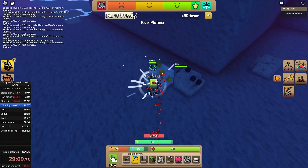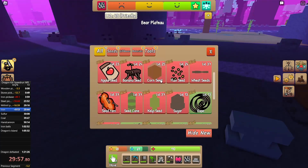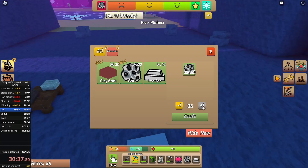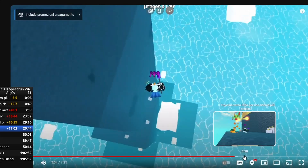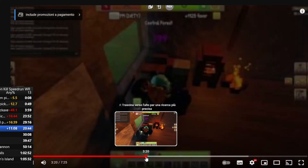It became winter so the ores respawned, and I took advantage of that and mined some iron, sulfur, and coal. The speedrun had a lot of mining — I basically cleared up the whole island. Then I actually went ahead and watched my own tutorial on how to beat the dragon, which wasted a lot of time as you can probably guess.